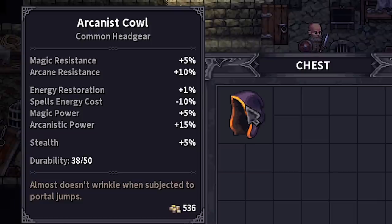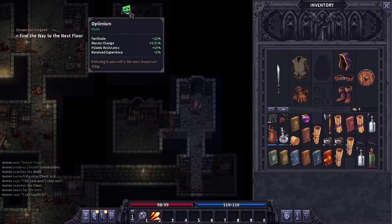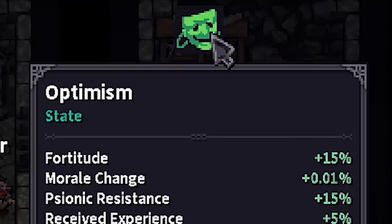Found a hood that should help me with some of my magical stuff - extra magic power, arcanistic power, spells energy cost, blah blah blah. These are the kind of things I think I'm going to want. As I approach the stairs to the next floor, I'm feeling optimistic. Look at all those buffs.